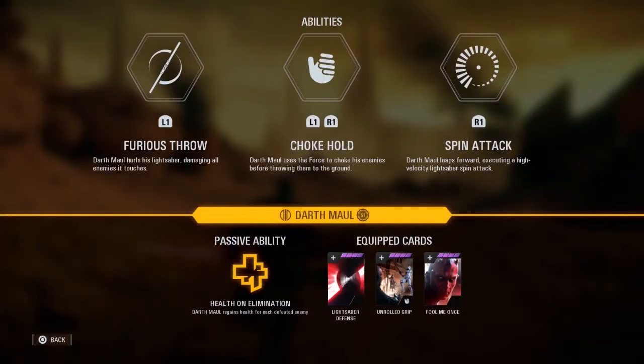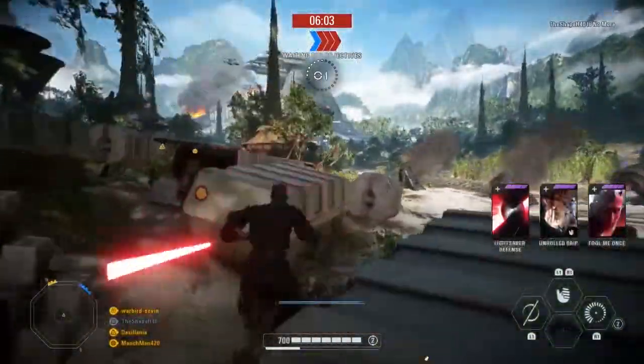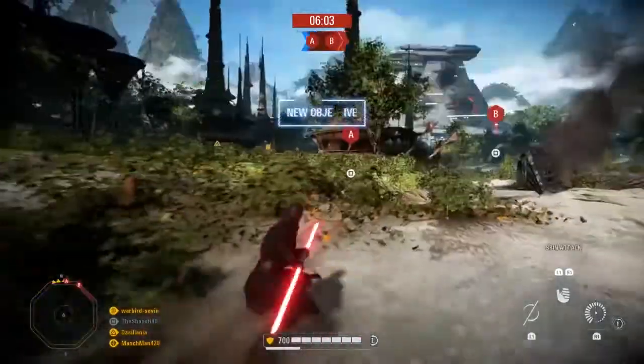Last but not least — definitely not least — Darth Maul. I see him getting used probably every single game of Supremacy I play. His three abilities are Furious Throw, Chokehold, and Spin Attack, and he of course has the passive ability Health on Elimination. I prefer his star card that allows him to take less damage from blasters, because I typically only use him in Supremacy or Co-op where I'm always taking damage from blasters.